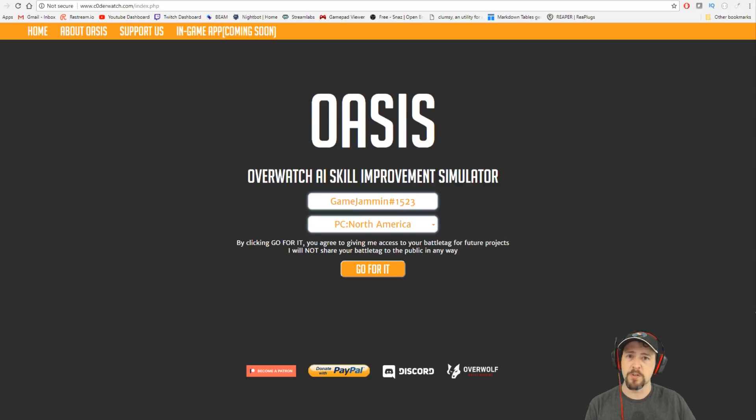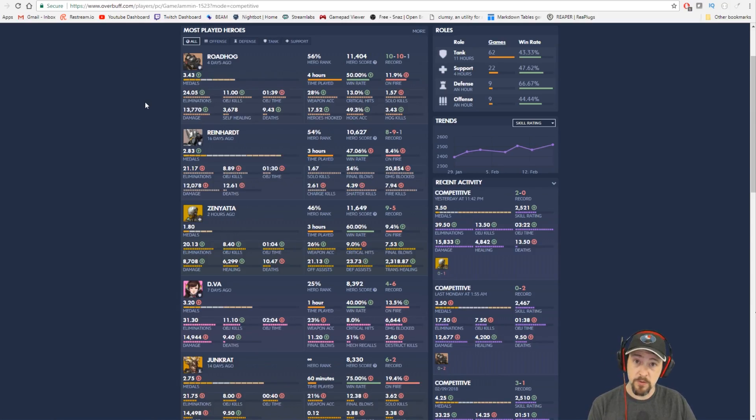The other thing that's important is some of you may have used a site like Overbuff, which I still use. What's nice about Overbuff is it shows a bunch of stats, but what isn't nice about it is it doesn't necessarily tell you which stat you should improve amongst all these stats. I can see that I'm good here, I'm kind of medium there, but which stat is most important? I can't really tell at a glance from this.